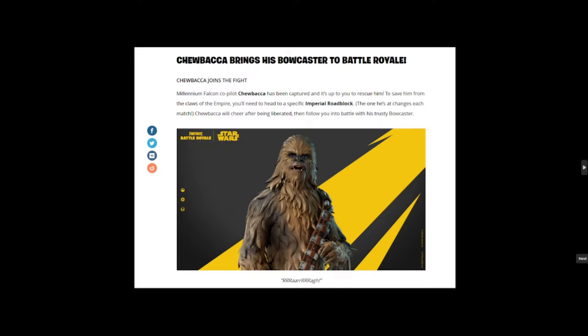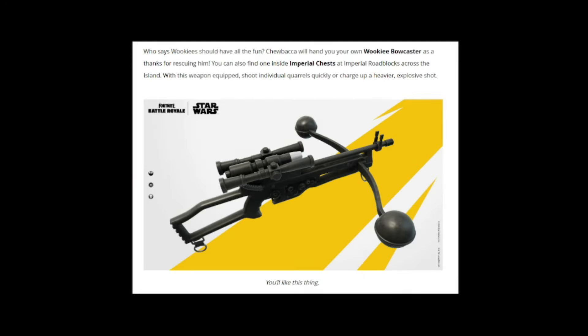It says 'Who says Wookiees should have all the fun?' Chewbacca will hand you your own Wookiee bowcaster as thanks for rescuing him — that's one way to get this weapon. You can also find one inside imperial chests at imperial roadblocks across the island. You don't necessarily have to go help Chewbacca, but we'll definitely be helping him as soon as we can.